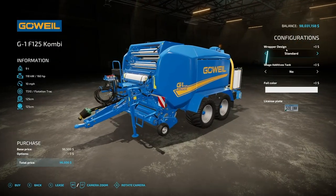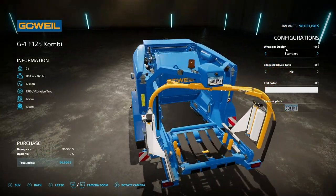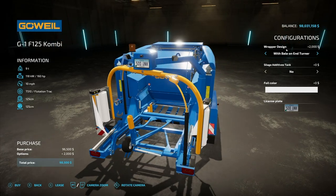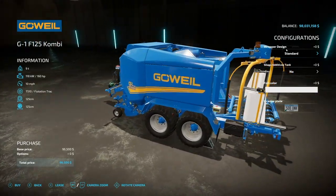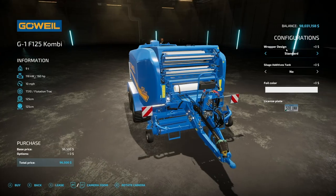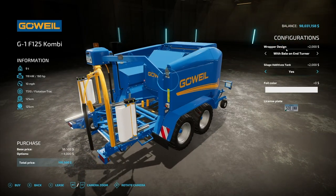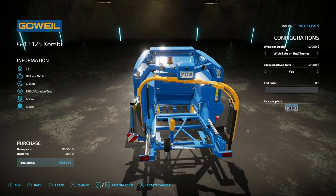Next up, we have the G1 F125 Combi — basically that round baler with a bale wrapper on the back, and it also has that bale-on-end turner, which you will definitely want to use. As far as specs, it requires 160 horsepower to run, 10 mile per hour max working speed, makes 125 centimeter round bales, and wraps them as well. We also have a silage additive tank on this, which is very important for making better quality silage, plus our five foil colors.